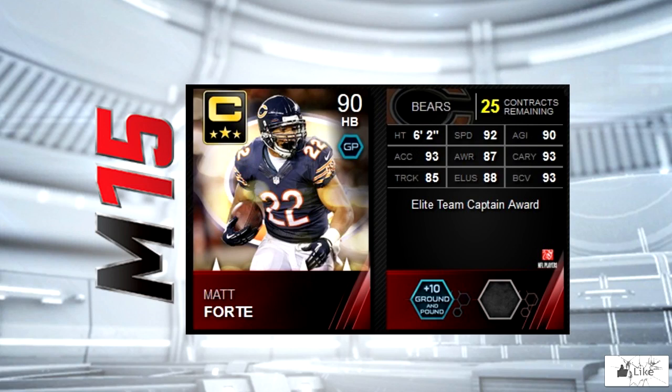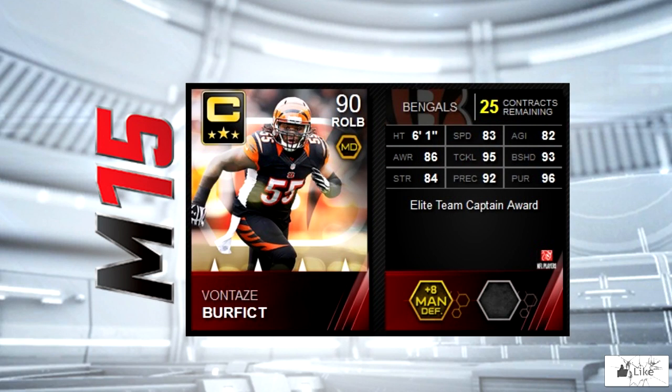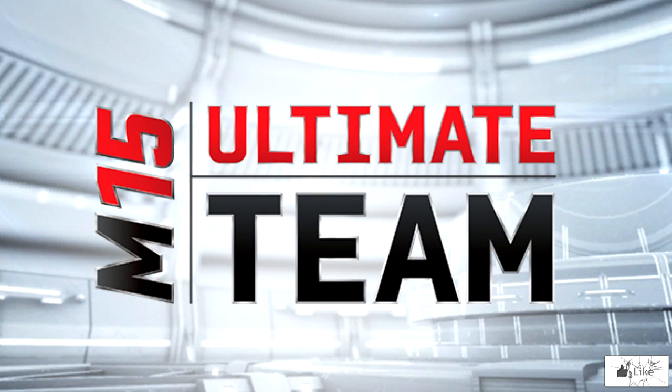Starting it off with the Chicago Bears team captain, which is Matt Forte. He's got 92 speed with 93 acceleration, carrying, and ball carrier vision. Going in order, the team captain for the Cincinnati Bengals is Vontaze Burfict. A couple of his attributes include 95 tackling with 96 pursuit.